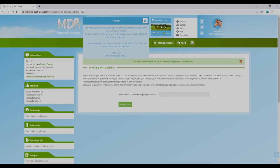The rules say the name must not contain swear words, should match the gender of the horse, and once chosen it cannot be changed — oh, that's really tricky! It may not exceed 30 characters including breeding symbols. I'm deliberating — she's a red dun, should I call her something American? Should I go American states? Maybe something British since I'm British?